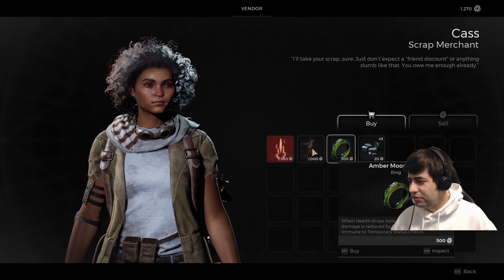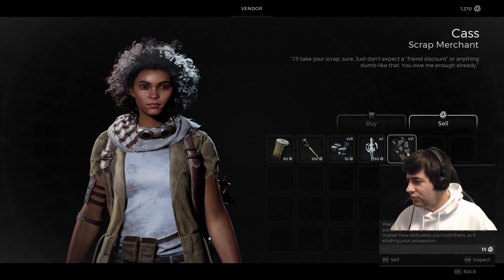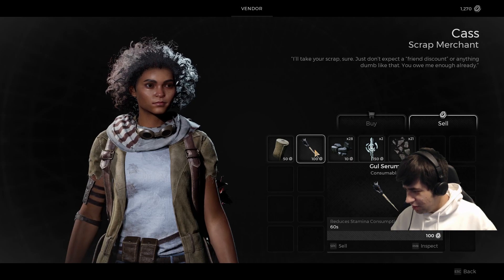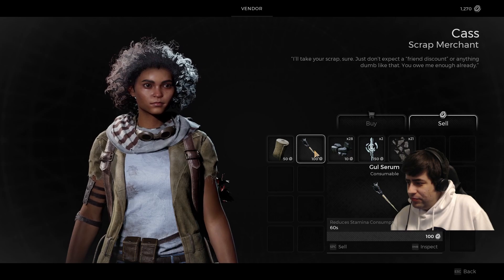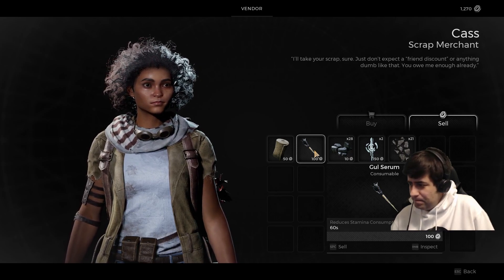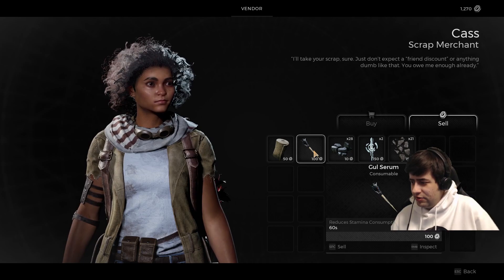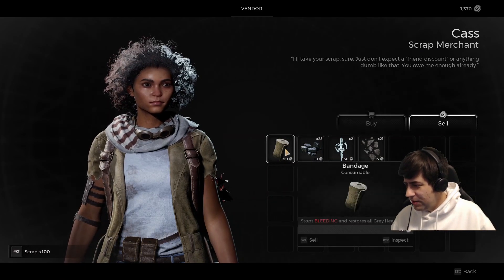What's more important — the health item? I have two Luminite Crystals, gotta keep those. I can sell this one that reduces stamina consumption. Do I need Goal Serum for the shock? I don't know — I haven't kept any serums to cure status effects. I haven't had a problem with status effects, so I'll sell it.